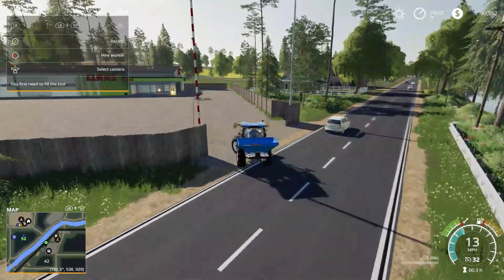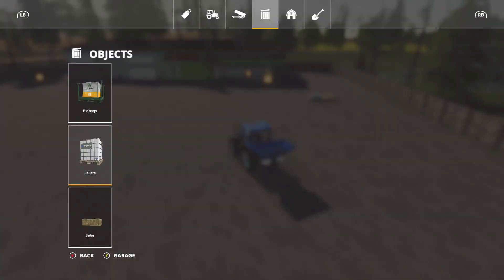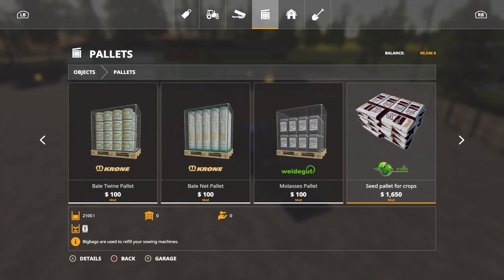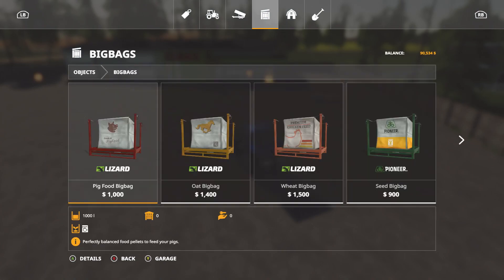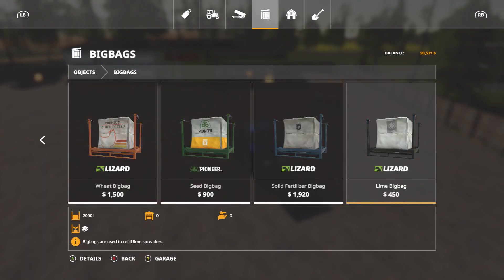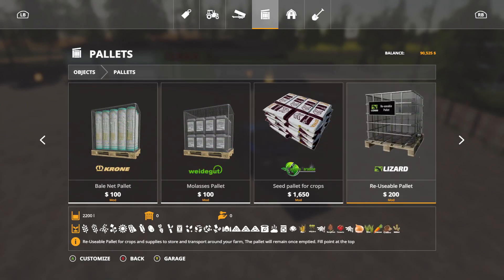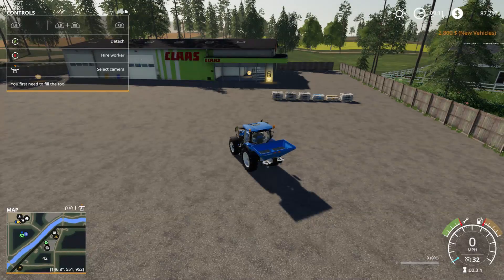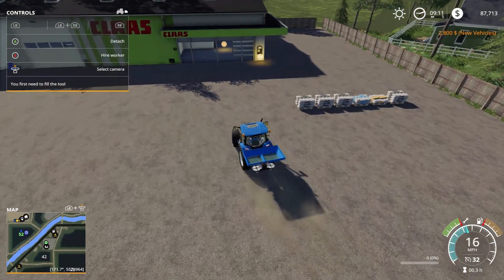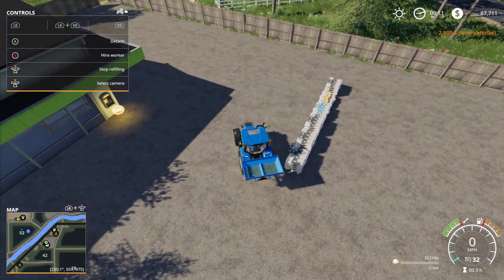I figured I'd leave the traffic on — it kind of looks more realistic. Oh, I forgot to buy lime pallets. Let's come in here. This Pioneer pallet mod has lime too, and I think it's cheaper to get lime from the Pioneer pallets. That's 700 for 2,400 liters, and the big bags are 450 for 2,000. So maybe it's not cheaper, but you've got to buy less of these. Probably four to start, because we have a lot of liming to do — both fields to do, and this is going to burn through real quick.